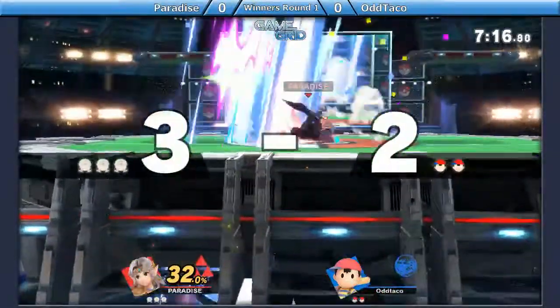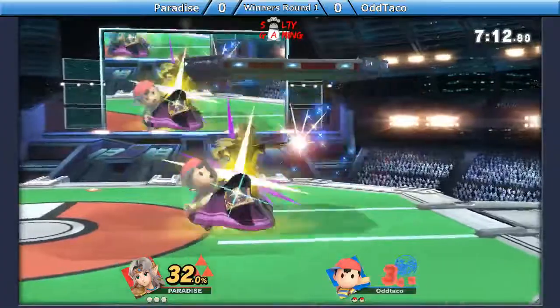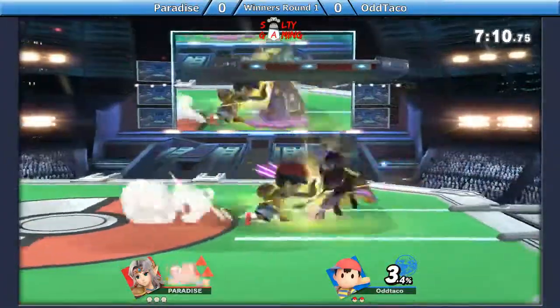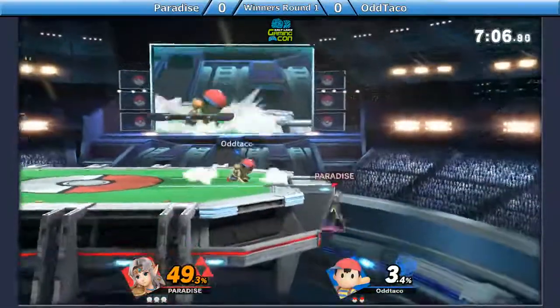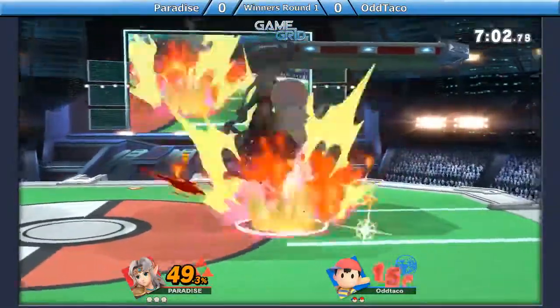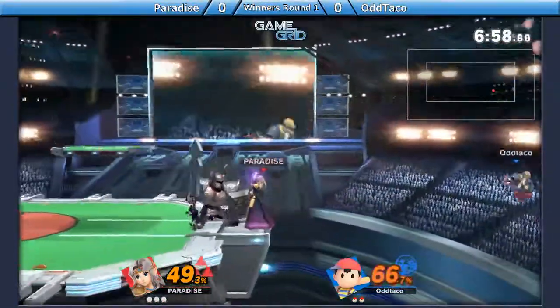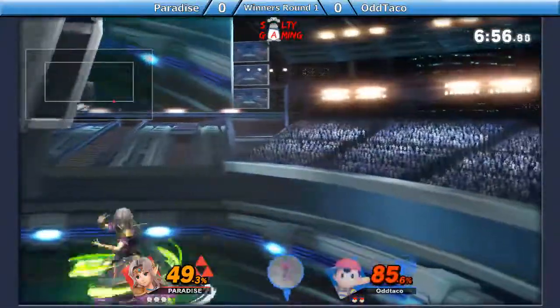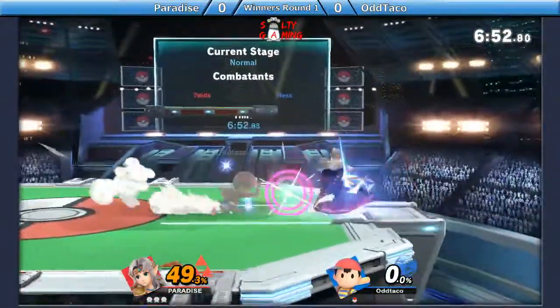That's what I thought he was going to do, but Odd Taco making an unfortunate bad recovery. Good smash DI, though — went behind him on it. There's the up airs coming out, not really going to do anything. Goes for a PK Thunder and it gets reflected. Down throw into back air — oh, that's big damage. He's at 65. And that, my friends, is a clean zero to death right there coming out from Xenix.